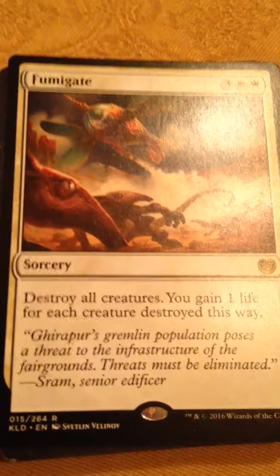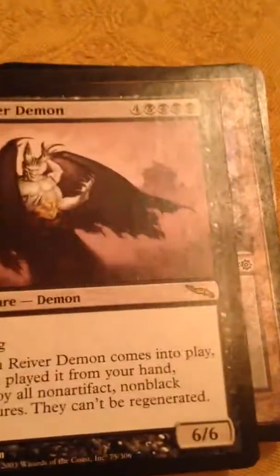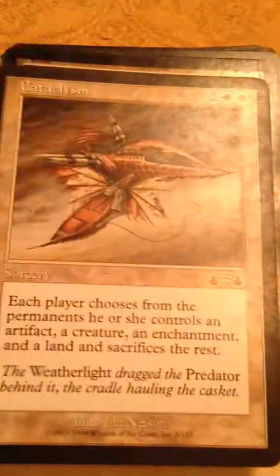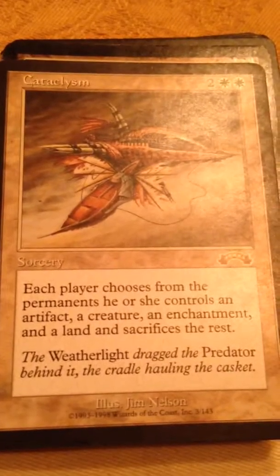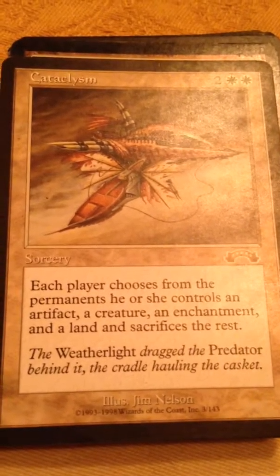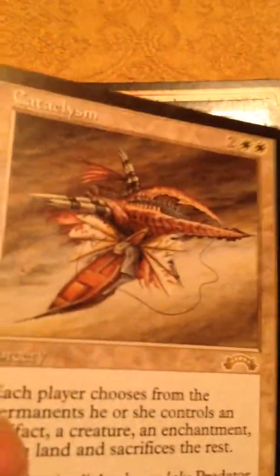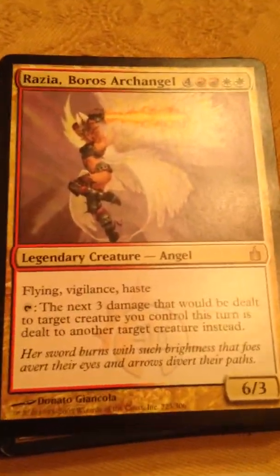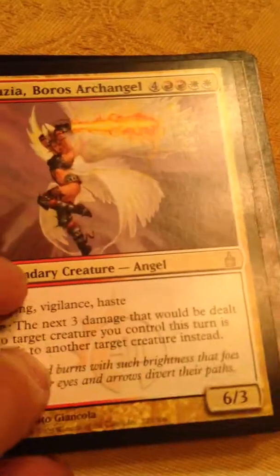Sol Ring — gotta have it — Fumigate, good spell to have. Reaver Demon, Swamp, Cataclysm — another one of my favorites, the picture's awesome. Planes, Razia Boros Archangel — gotta have Razia in there with her Purification spell too.